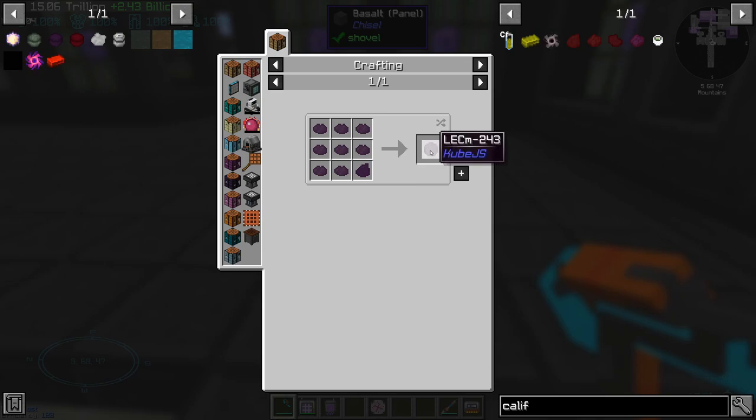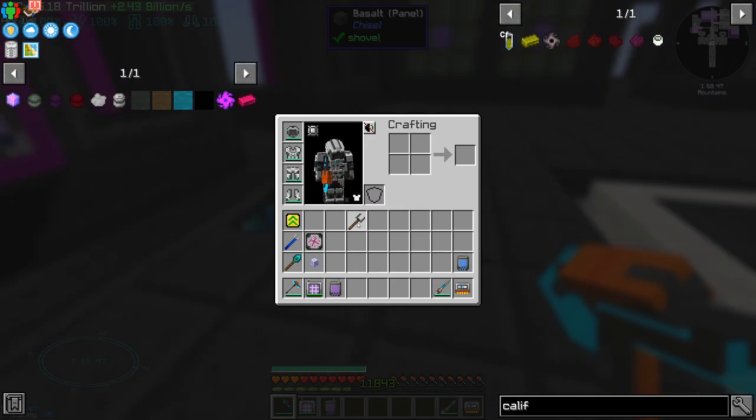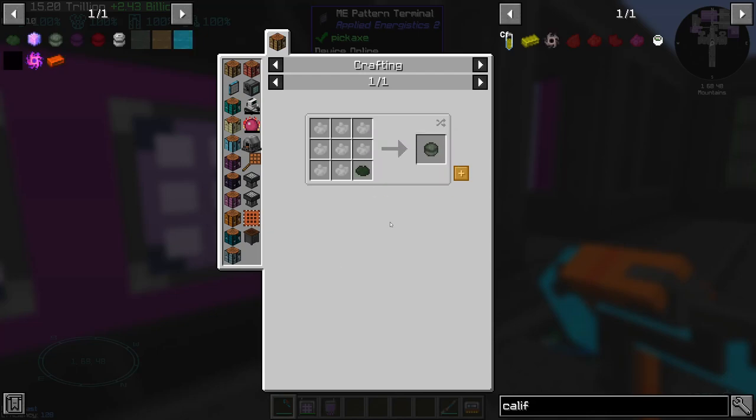How do we get it? We get it from LECM 243. How do we get that? Mox 241. This is my worst nightmare — somebody took the worst part of Nuclear Craft, in my personal opinion, and fit it inside the progression of this mod pack. At least Nuclear Craft had a few machines. Anyhow, that's not very important. Let's start with Mox 241.